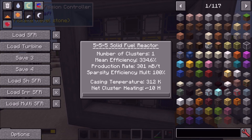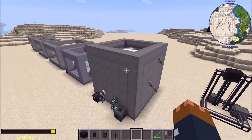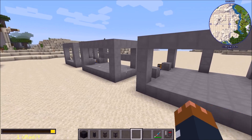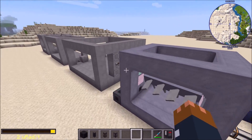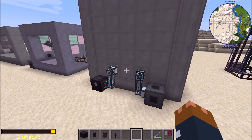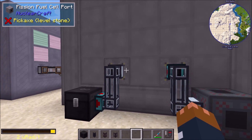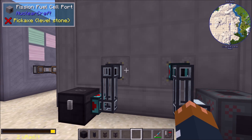You can see down there it's minus 10, so it's back in that good zone of leniency. One thing you'll notice if you update from around version 2.0.1 or 2.1.0 to version 2.1.1 or later — the latest version at time of recording is 2.2.3 — is that your ports have disappeared. That's because we now have fission cell ports and fission irradiator ports as separate items.